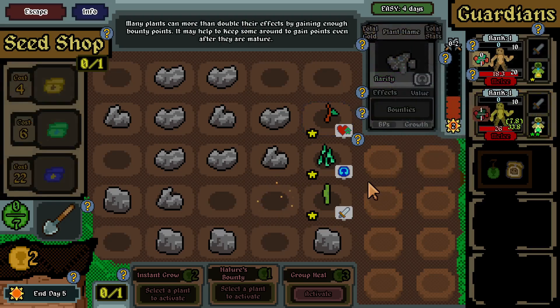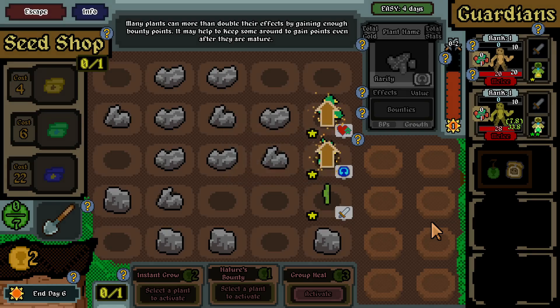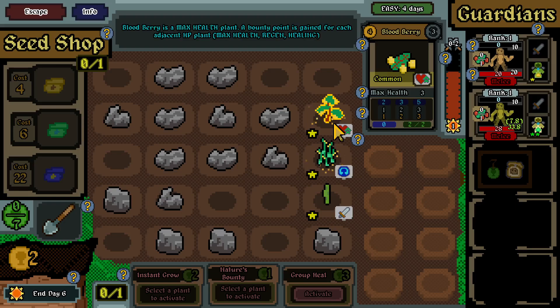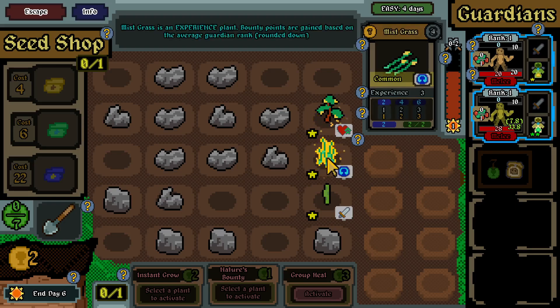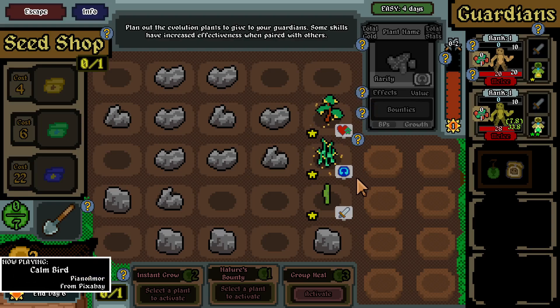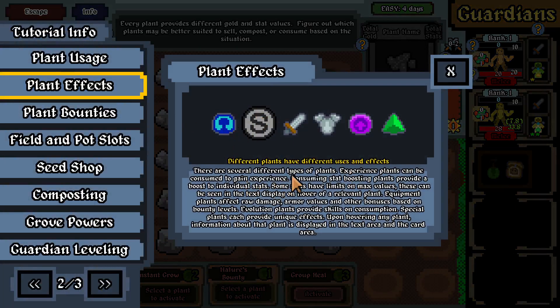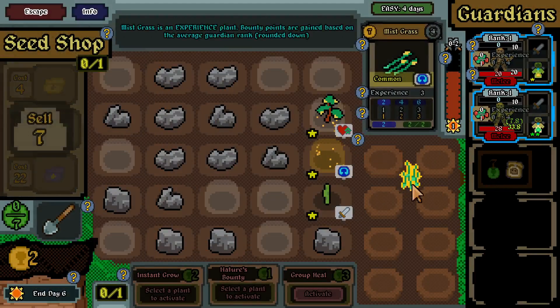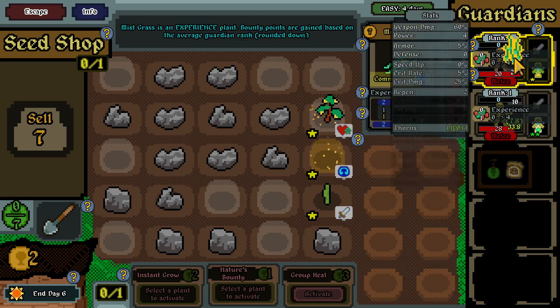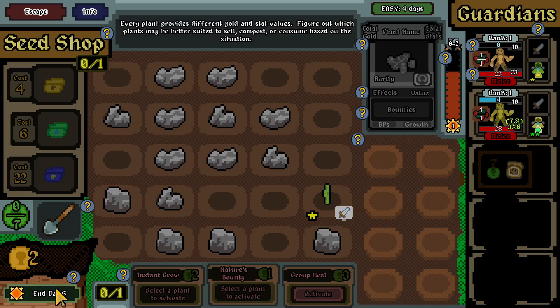I can replace this one's armor as well and end the day. May help to keep some around to gain points even after they mature. It's a max health one. Bounty points are gained based on the average guardian rank. It's an experience plant. Experience plants can be consumed to gain experience - oh wait, if that's the case then I'll boost this one and boost this one's health. Gonna end the day.